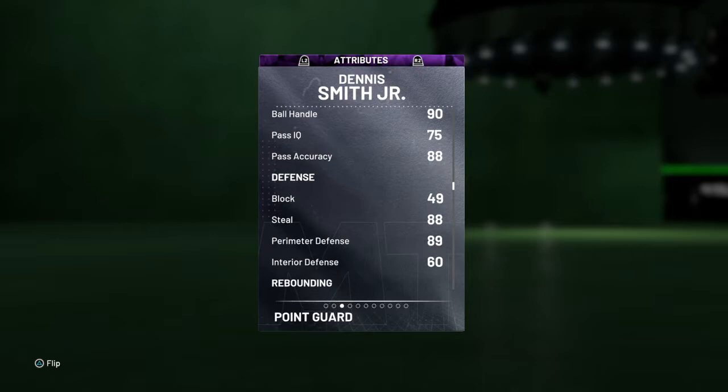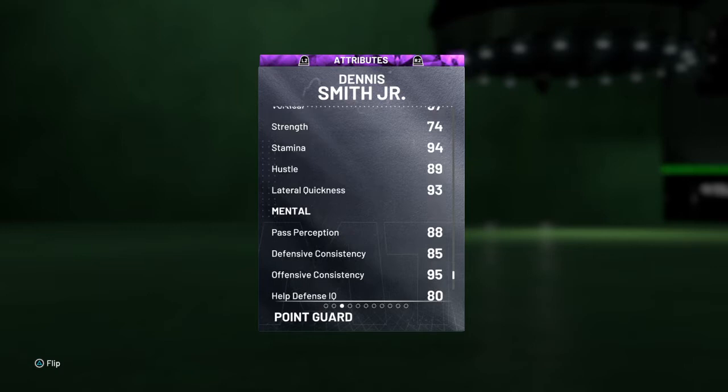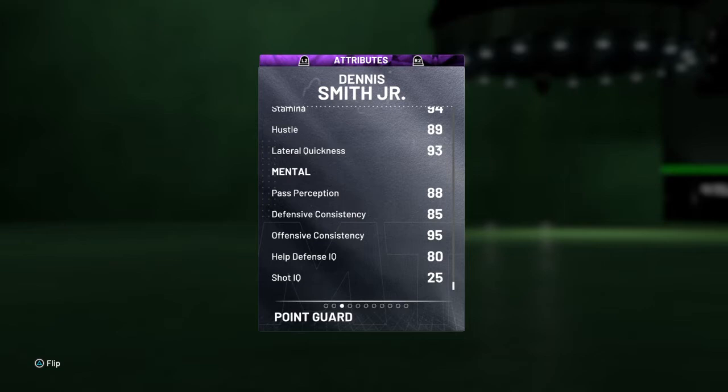88 steal, 89 perimeter defense, 95 on the speed, speed of ball and acceleration, 97 vertical, 74 strength, 93 lateral quickness, 88 pass perception, 85 defensive consistency, 95 offense consistency, 80 help defense IQ.